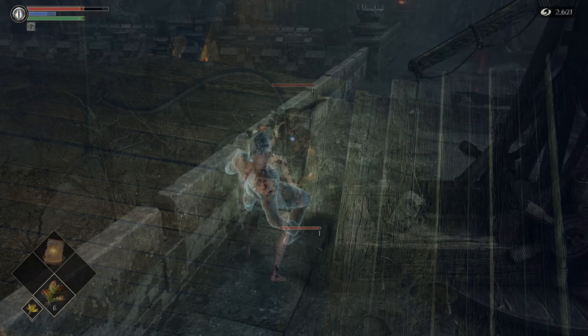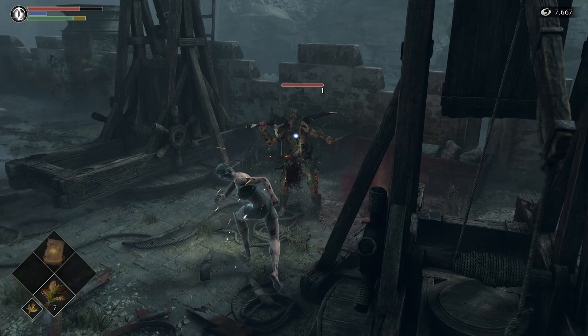What we're doing here is just headbutting him to the edge so that we can knock him off. Here's the clip with the other character — we have him knocked off.